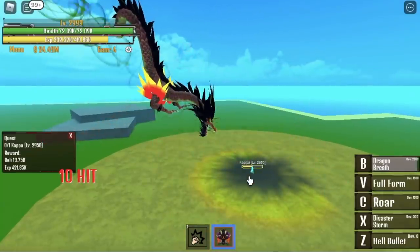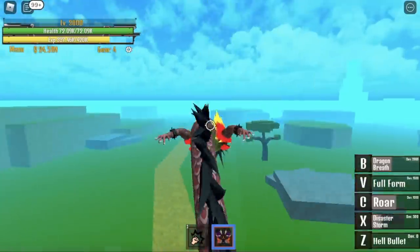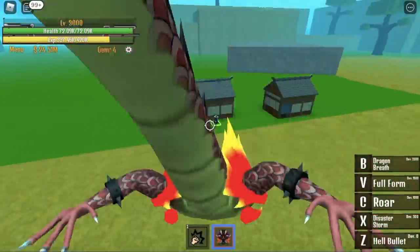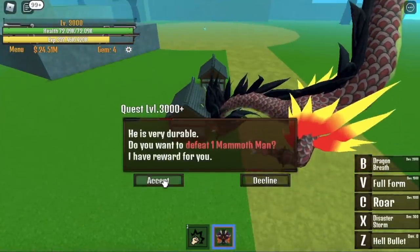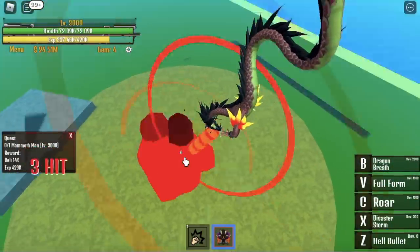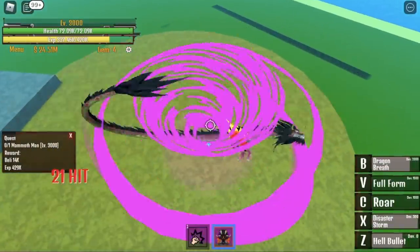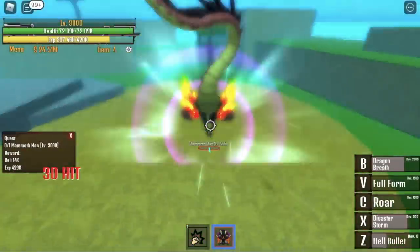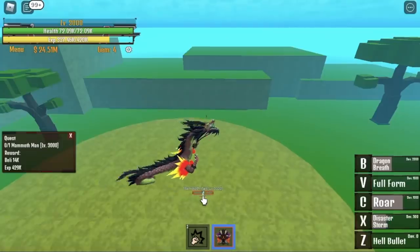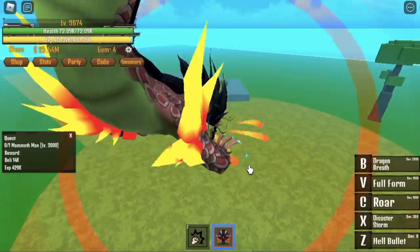When you reach level 3,000, you can now go to the other side of this island. Your next quest is the Mammoth Man. I think you need to level up here for 75 times. How to defeat it? Same as the Kappa — use your B skill, Z skill, X skill, and C skill, then one Z skill. Everyone's quite tanky in this part because we're almost max level.